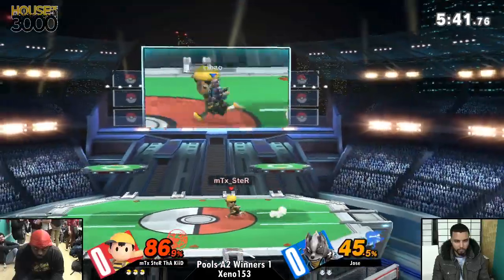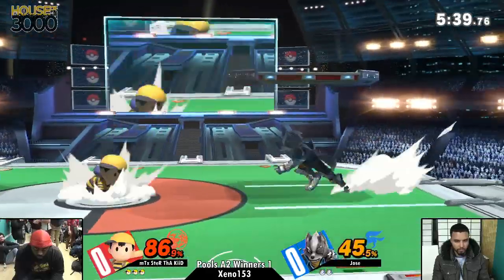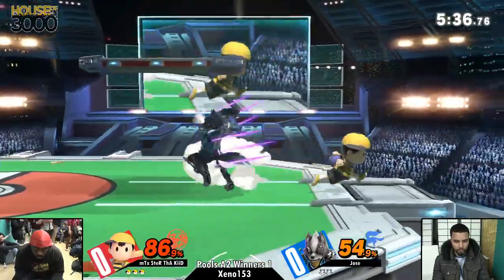Ness at low percent, if you get a short hop fair, you combo into double jump cancel, magnet, and then you get more. That was going to get a jab lock in there, but that's fine.